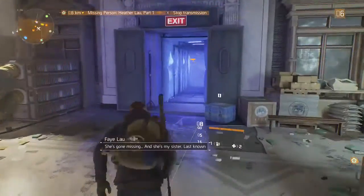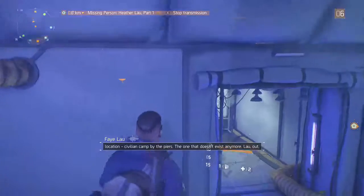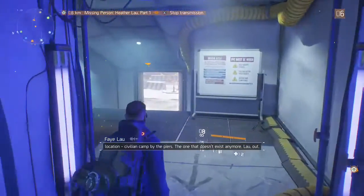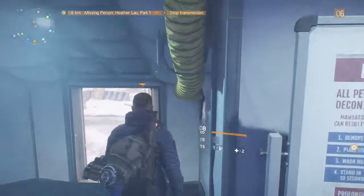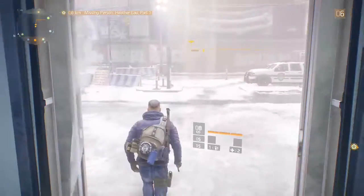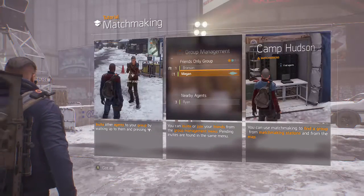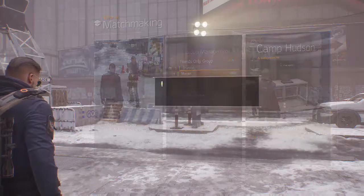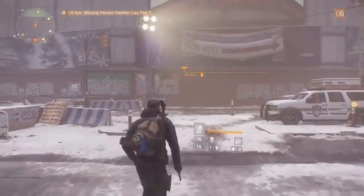She's gone missing and she's my sister. Last known location: civilian camp by the piers. The one that doesn't exist anymore. I also wish we could run out of here but you have to walk, for whatever reason. You are now leaving the safe area. We don't want another group — we're going to go on our own. Unless, like, my brother logs in and wants to play, or any friends — that's the only people I'll probably end up grouping with.